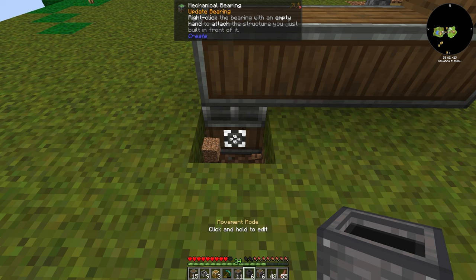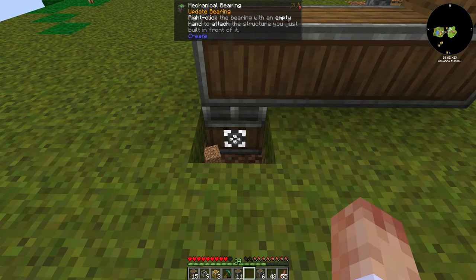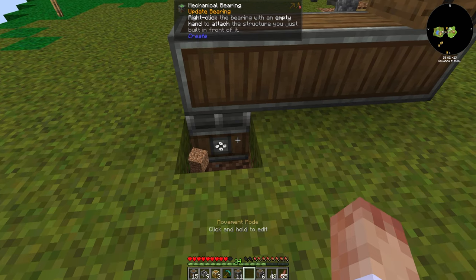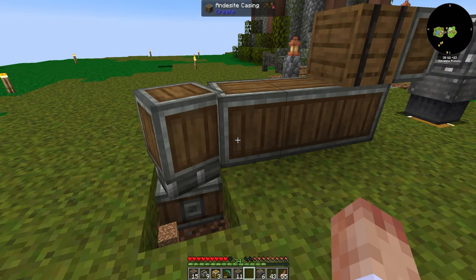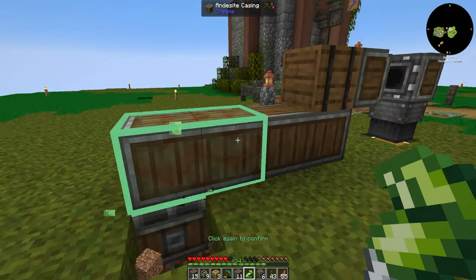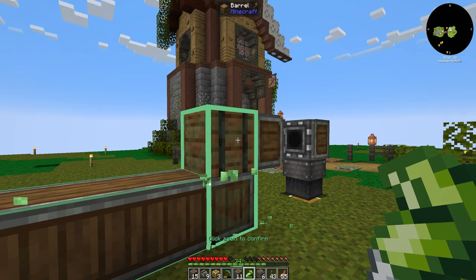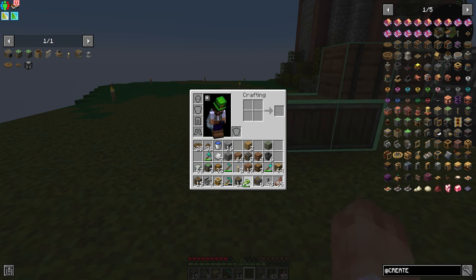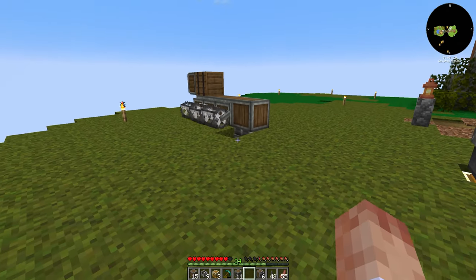Right-click the bearing with an empty hand so that should attach the structure in front of it. And then if we tap that — okay, yeah, we need the super glue. Of course we need the super glue. So let's actually glue the whole thing together. We'll glue that to that, that to that, and that to that. Now hopefully this time it'll actually work when we turn it on.